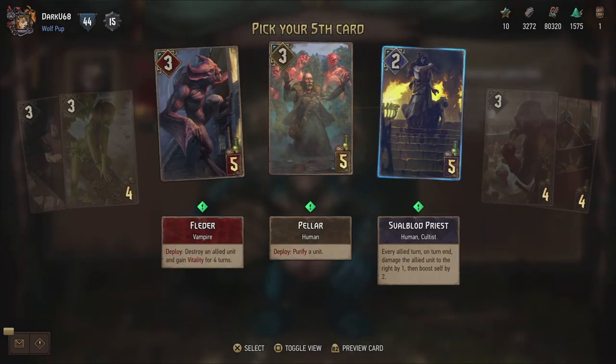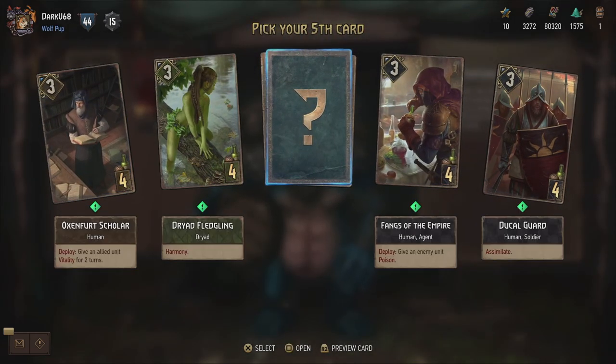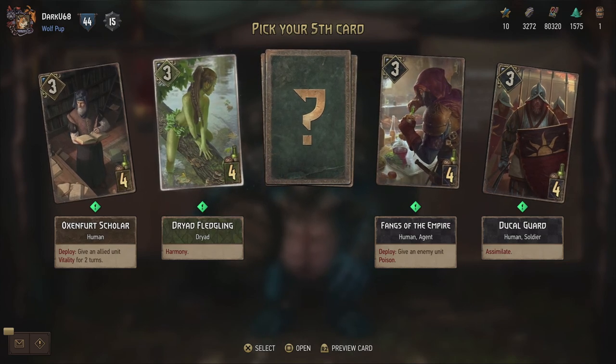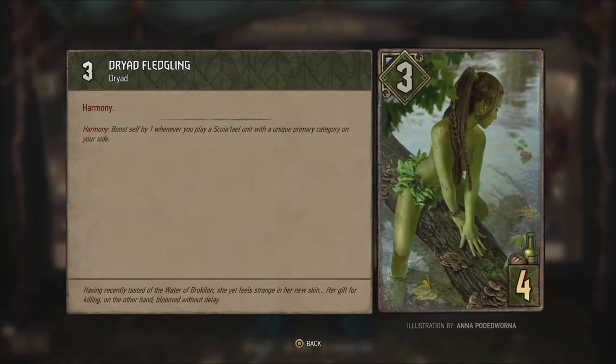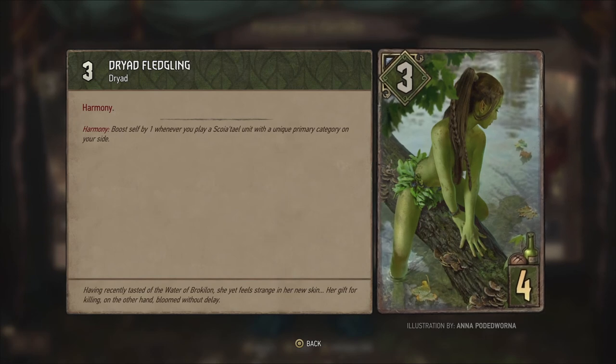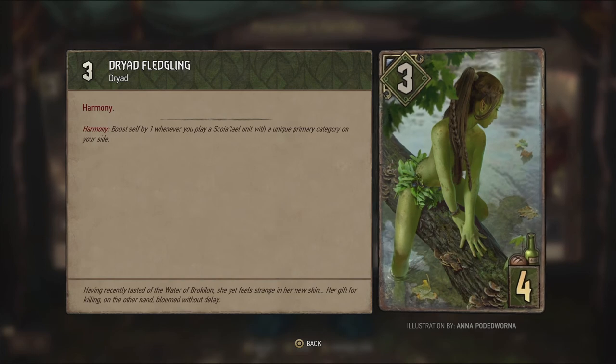There's a lot of extra cards there. Let's toggle the view for a second and go through them one by one. So Dryad Fledgling has Harmony. Harmony is also a new term - boosts self by one whenever you play a Squirtel unit with a unique primary category on your side. So for example, if you play a Dwarf and you hadn't played a Dwarf since Dryad Fledgling, she's gonna get a boost by one. Amazing artwork.